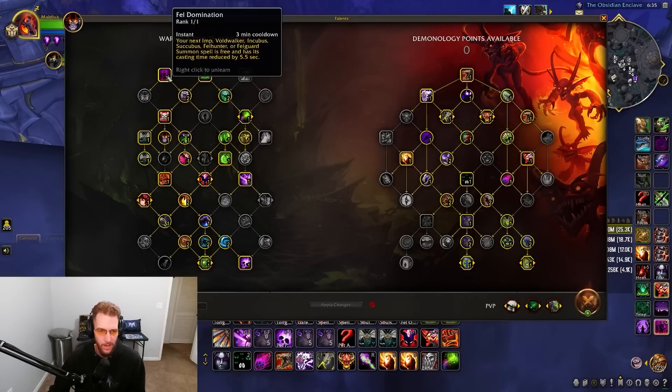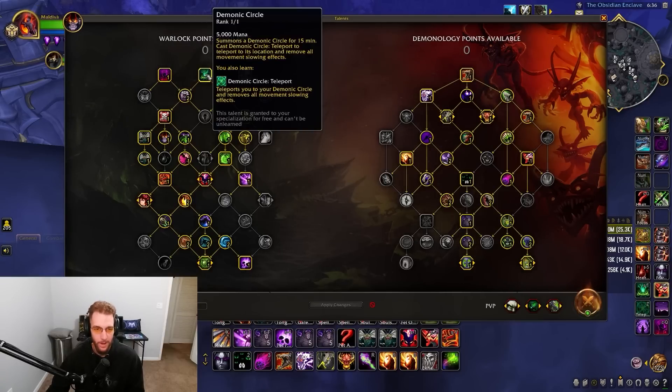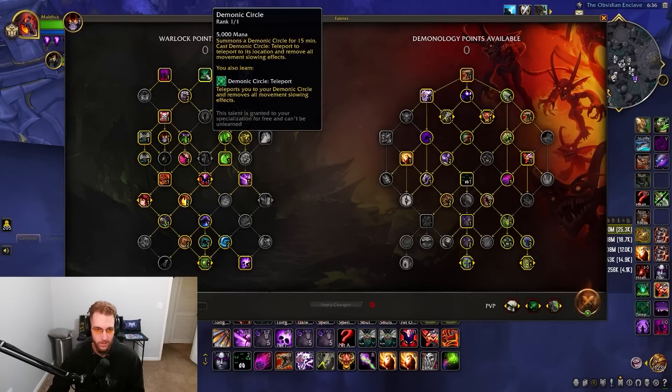I'm going to go over every talent and briefly explain why I choose it. First up is Fel Dom — it's a very important talent because if your pet ever dies you're going to be able to insta-summon it, because no one's going to let you hard cast it in the battlefield. We have Demonic Circle for major mobility on a short cooldown.